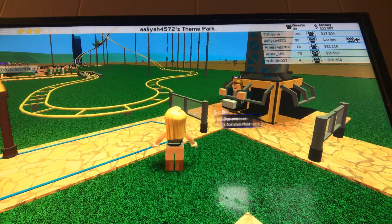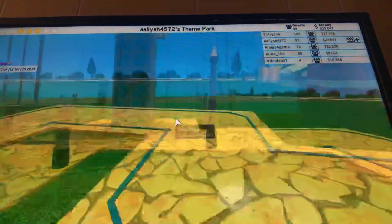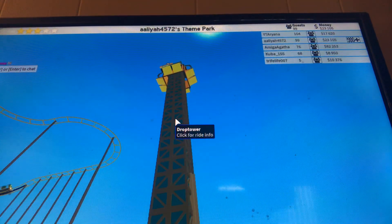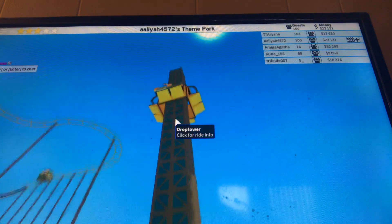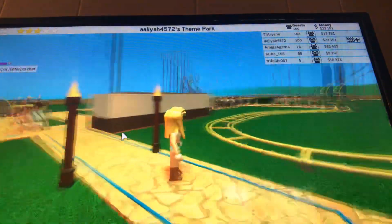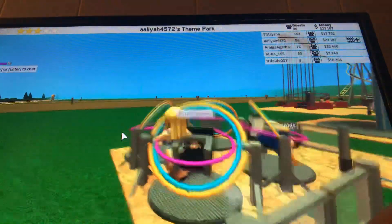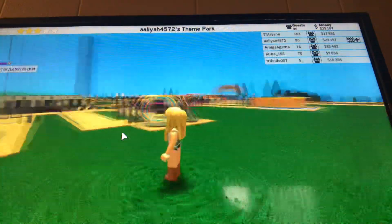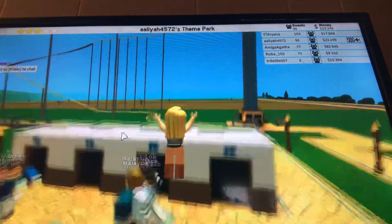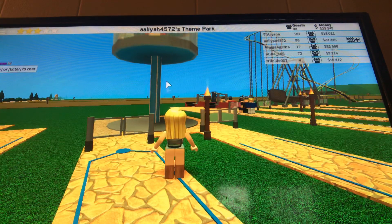There are some benches over here, and then the drop tower right here. You have the drop tower — it goes all the way up over there and all the way back down here. I've actually been on one of these before. It's really scary. And then over here you'll have a space ring, right here. And then restrooms over here, and an observation tower.